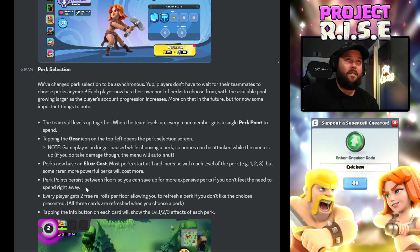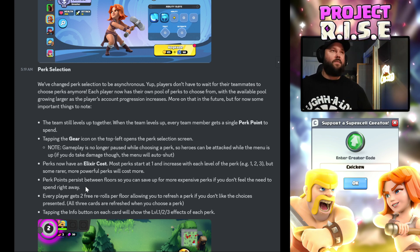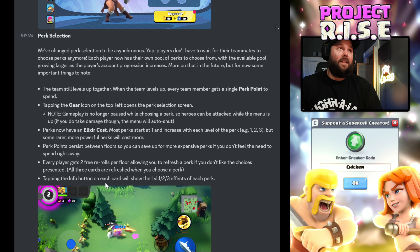Team still levels up together. When the team levels up, every team member gets a single perk point to spend — so there's still a whole team aspect, they've just cleaned it up so you're not waiting on teammates. Tapping the gear icon on the top left opens the perk selection screen. Gameplay is no longer paused while choosing — so heroes can be attacked while the menu is up. If you do take damage, the menu will auto shut.